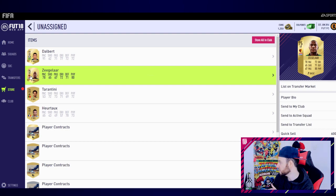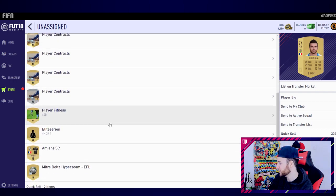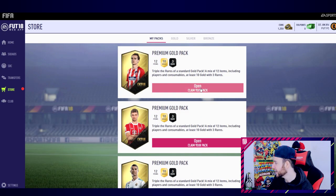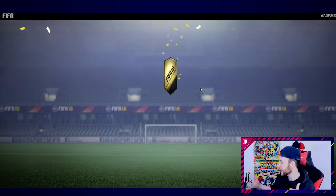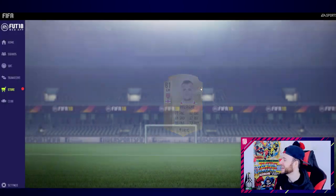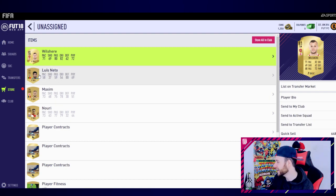Obviously Alves is going to be better but Delbert is the cheap Alves - we like that. This other guy, 78 pace for a left back, not feeling it to be honest. The rest are just trash. Come on next one - please give me a big pull. There's a huge pool to start off FIFA 18. Come on Griezmann, bring me that hotline bling. No, come on - 82 dribbling, 80 passing, don't want that.